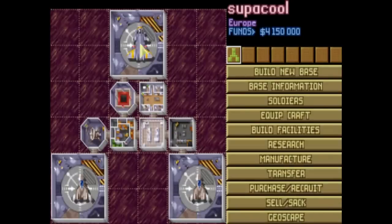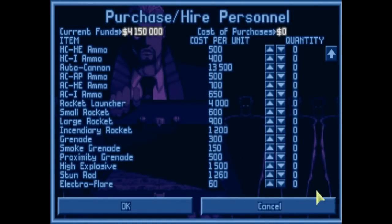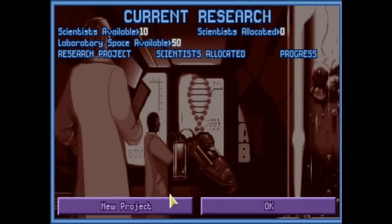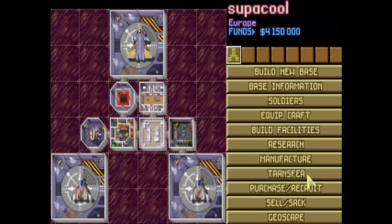Now you can go into your base, and you can see here I start with two intercepting fighters and a transport ship. But basically, there's just a huge amount of customization that you can go through. You've got a huge variety of different things that you can purchase, and once you start doing research, you've got a whole manufacturing facility that you can use to build new things - a whole research tree that you can go through. Clearly 10 scientists isn't enough though.